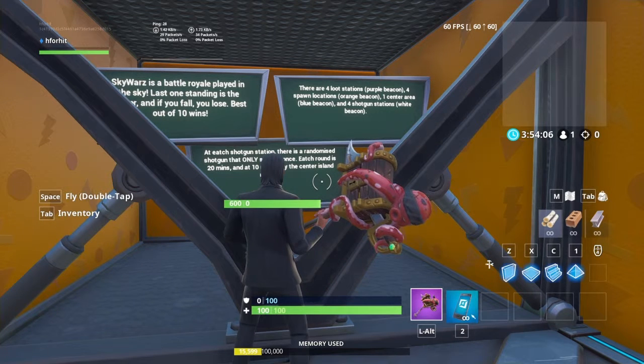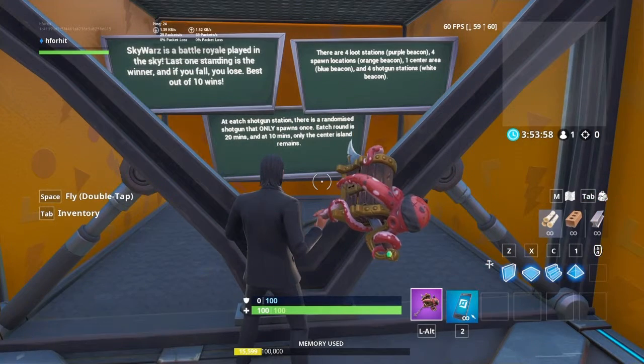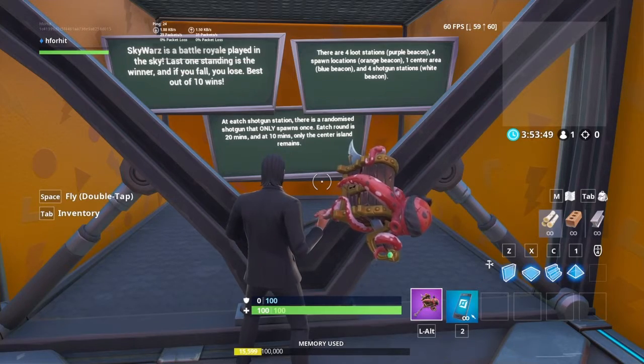There are four loot stations marked by a purple beacon, four spawn locations marked by an orange beacon, one center area marked by a blue beacon, and four shotgun stations marked by a white beacon. At each shotgun station there is a randomized shotgun that only spawns once. Each round is 20 minutes and at 10 minutes only the center island remains.